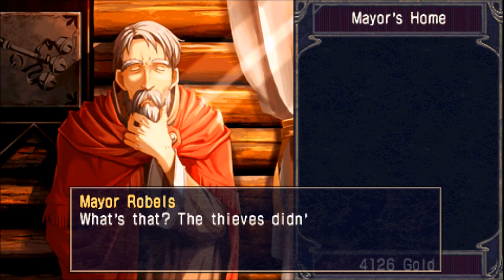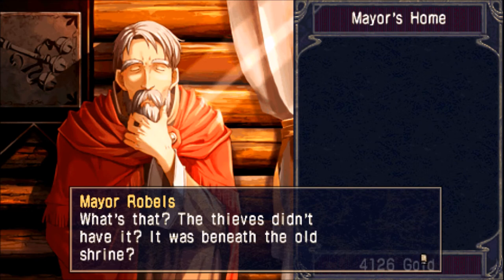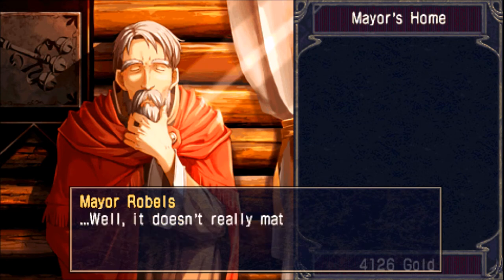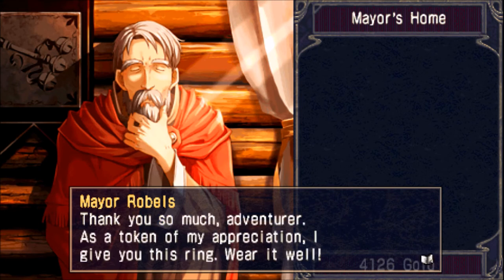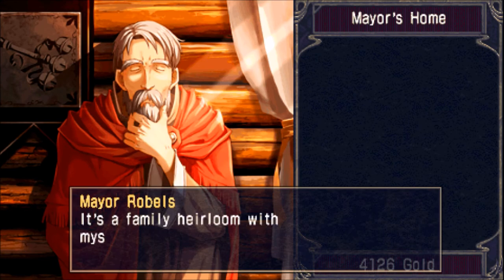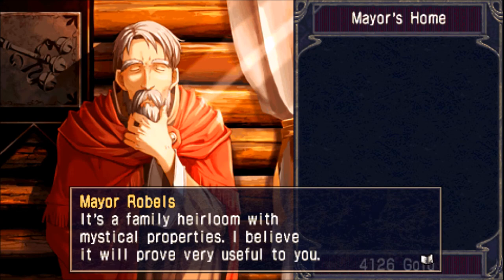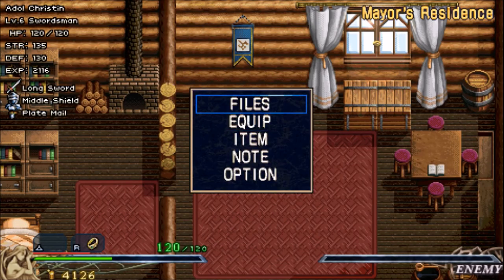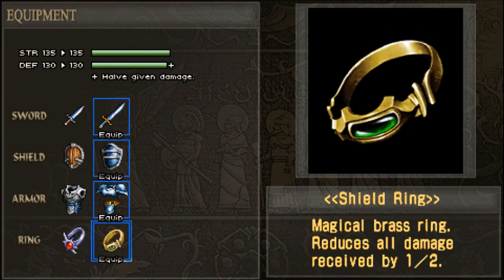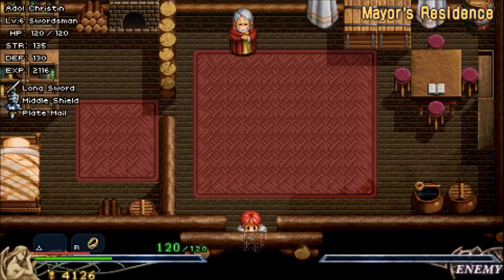No, we didn't get it from the thieves — they were actually honest with us. I don't know; your guess is as good as mine. Who took it? Who put it there? Oh sweet — now we get the power ring, another amazing ring. Just like the shield ring halves your damage received, this one doubles your damage output, so it's very, very nice. For right now, though, the enemies around here are so weak, I'm just going to equip the shield ring.